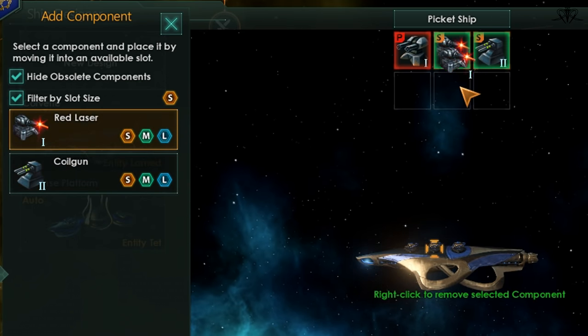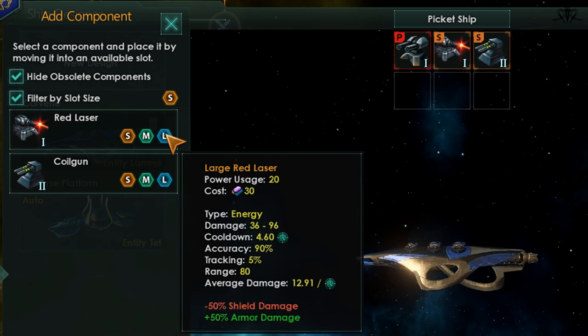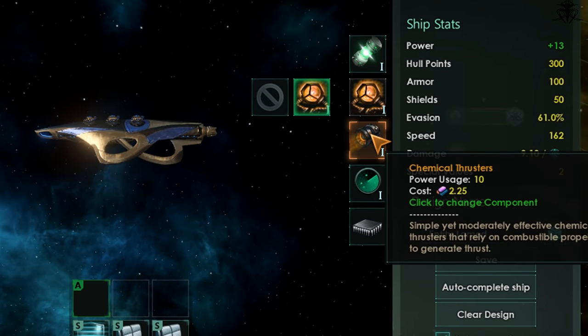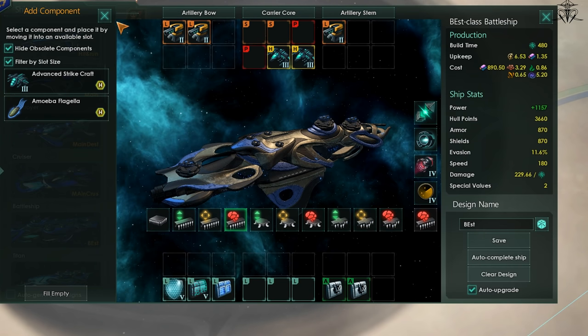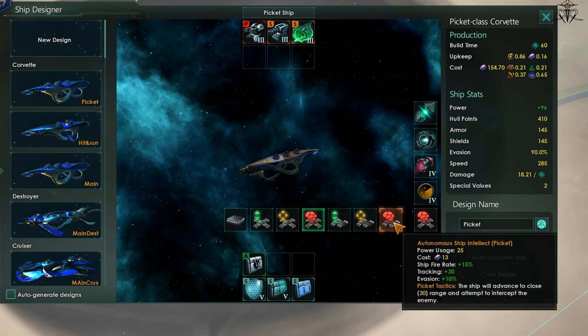If you mouse over the sizes, you will see their stats before equipping. As for the other modules on the right-hand side, they have no extra versions, so basically the better version is better overall — except for the combat computers and auras, which I'll talk about a little bit later.